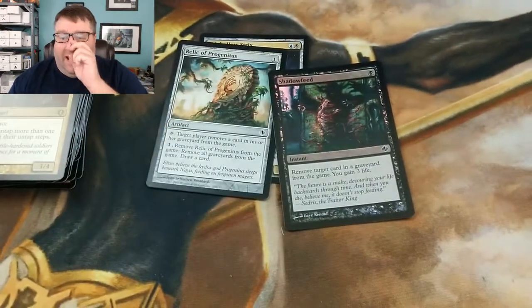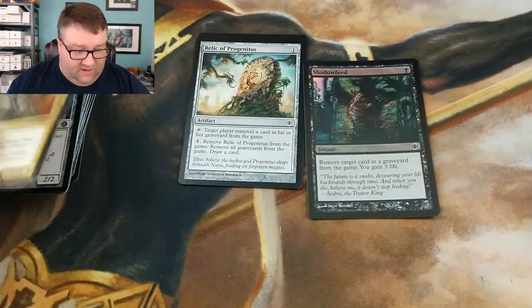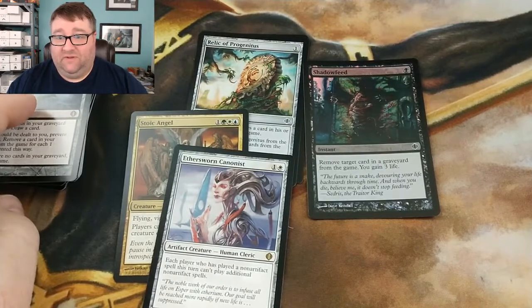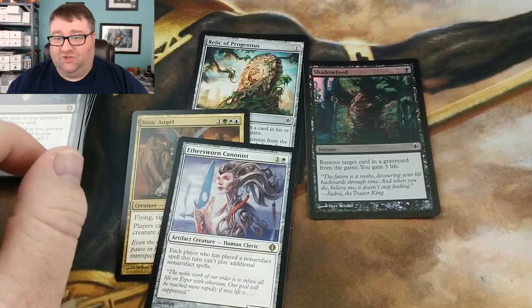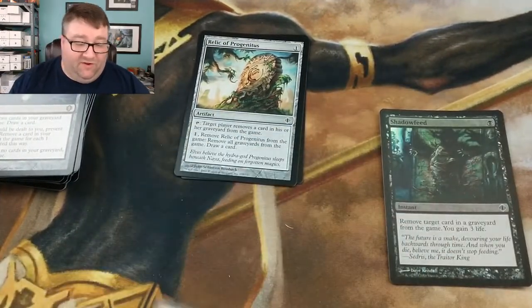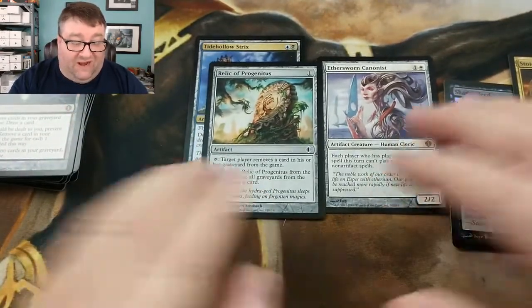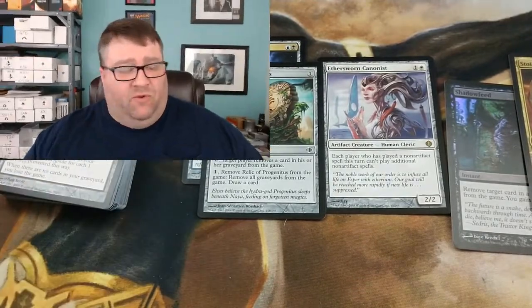It doesn't look like we hit anything really good. Let me check my list here. Immortal Coil — yeah, it's 40 cents. Stoic Angel — that's a buck. So not bad. I did get these at a rather good price. Between the Cannonist and the Relic, that's almost value of what I paid for it. Not too shabby — I'm happy with how this turned out.